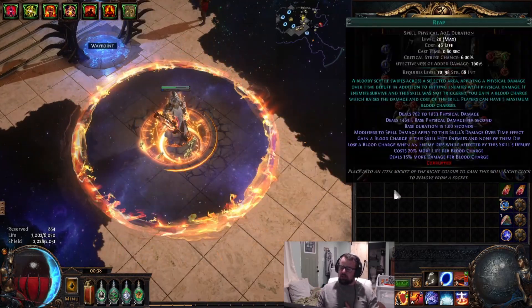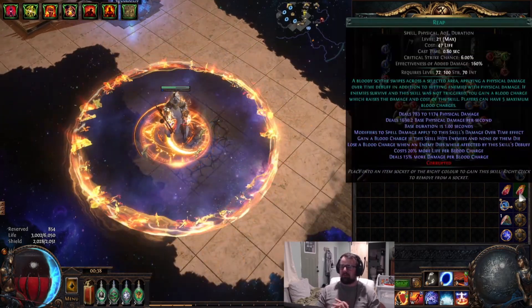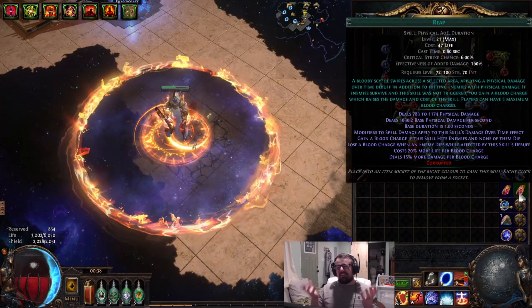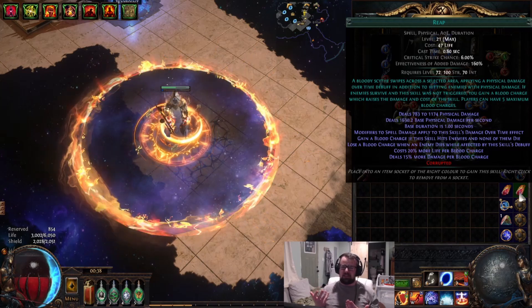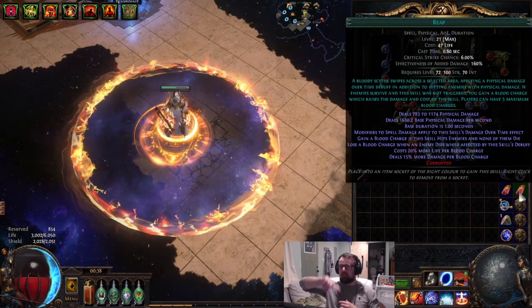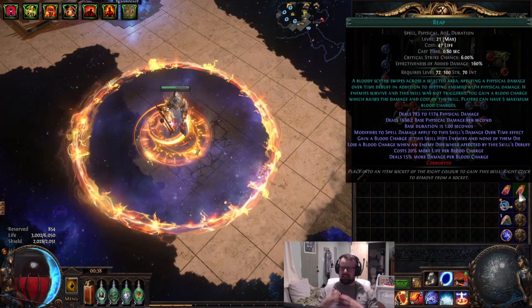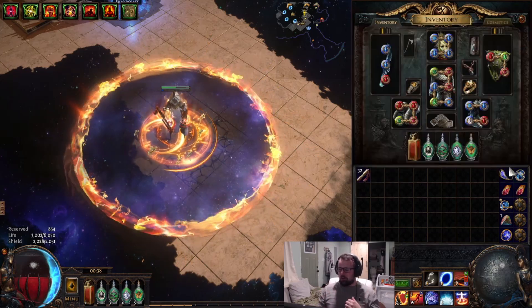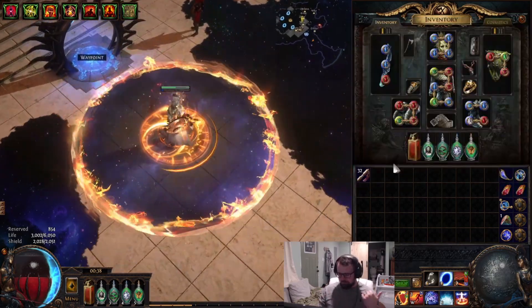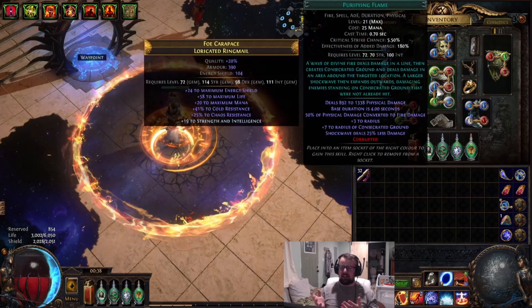We're trying out Purifying Flame instead. I was rocking Reap for a decent amount, but once we started getting into red tier maps, the damage just felt not good enough. A lot of times I felt like I was missing enemies because the Reap goes in a 210-degree slash, so there'd be a blind spot where Reaps didn't hit. It felt inconsistent and I wasn't really liking that.